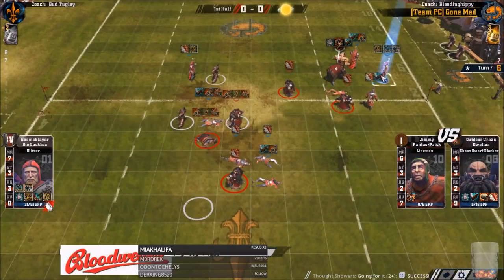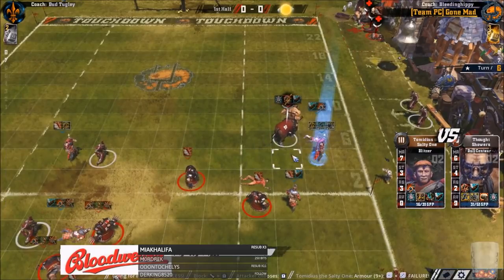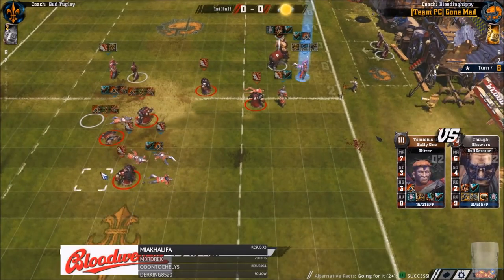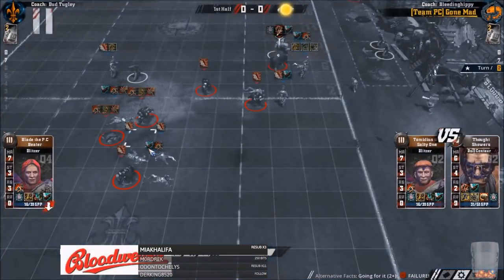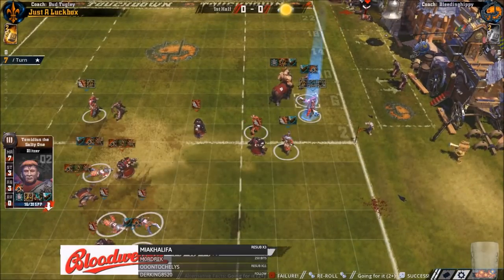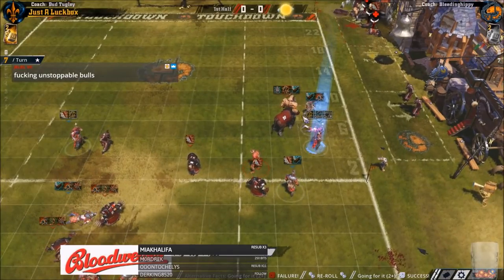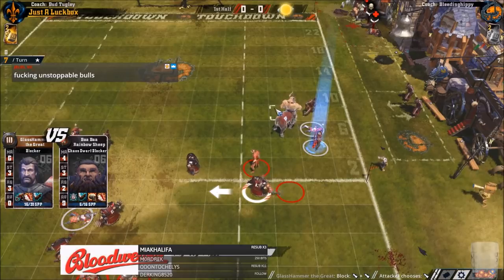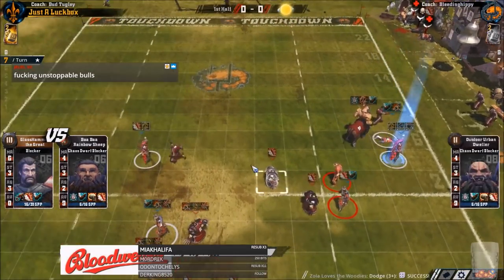Is he just going to break tackle in? No, he's going to hit him — fair enough. Could have break tackled in, couldn't he? That would have been an idea. He could have maybe gone for just the four-plus dodge to hit the ball. Balls are fast if they make their GFIs. This is still clearable for him with dauntless and stuff. He's got options. He wasn't going to assist — instead he's making two GFIs to get the guard in, so he can... that's fair enough. But risky making two, isn't it?